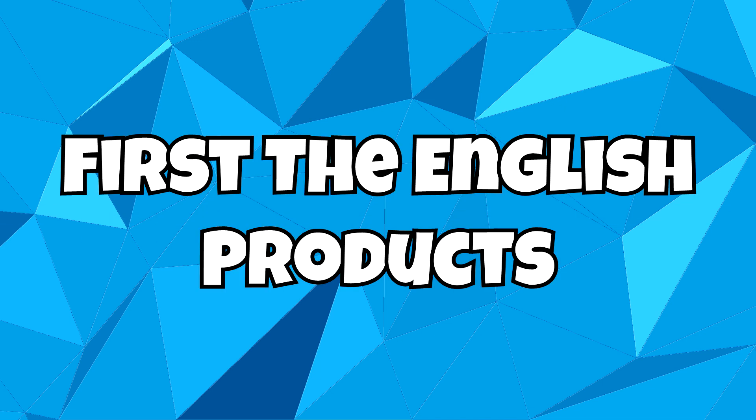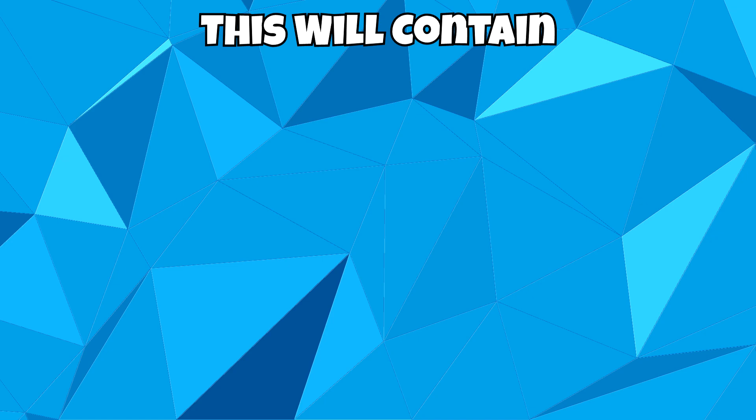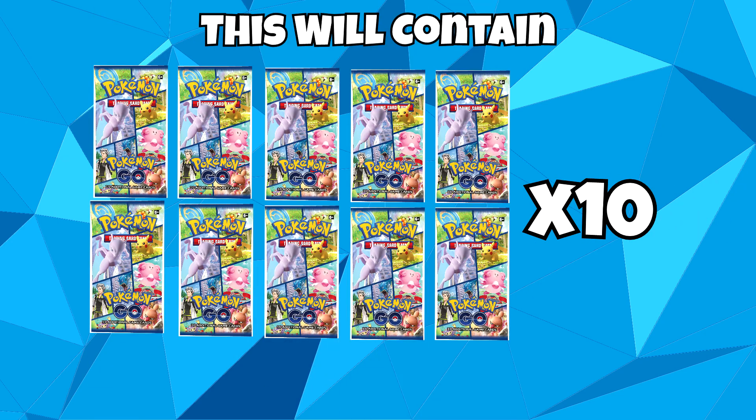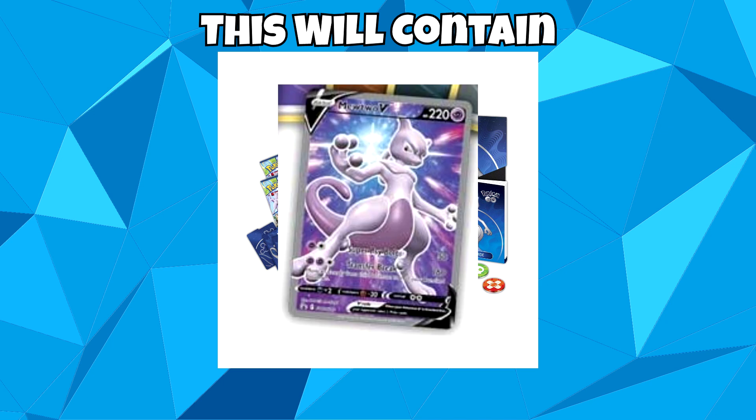That's enough of the cards — now on to the products. First we'll talk about the products that are coming out in English. First up we have the Pokémon Go Elite Trainer Box. This box will contain 10 Pokémon TCG Pokémon Go booster packs as well as a foil promo card featuring Mewtwo V.